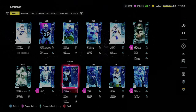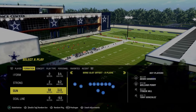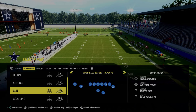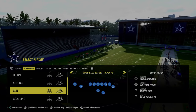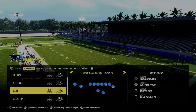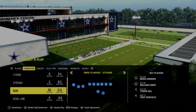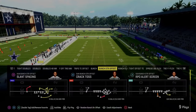Now let's talk audibles for the scheme. We're doing a little mini scheme here — Jets has so much, we'll do a bigger breakdown later. If you want the full Jets offensive eBook, it's available in the Patreon. For audibles, we're just going to set corner strike as our audible, then come out in flood. For simplicity, that's it.